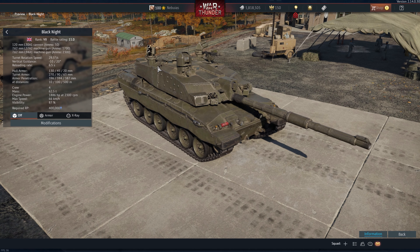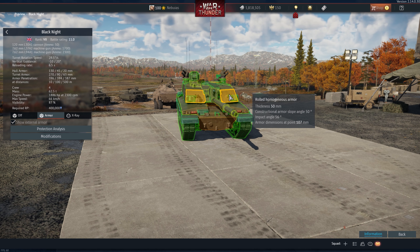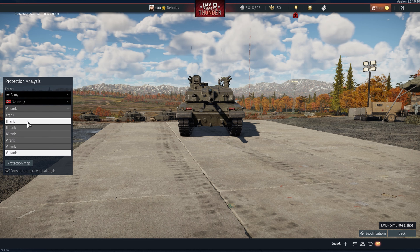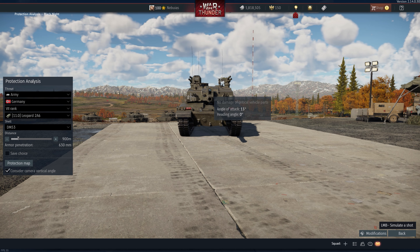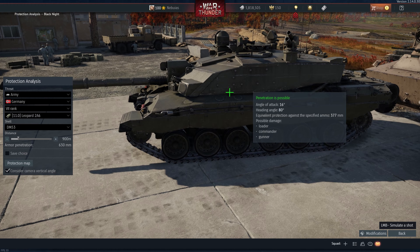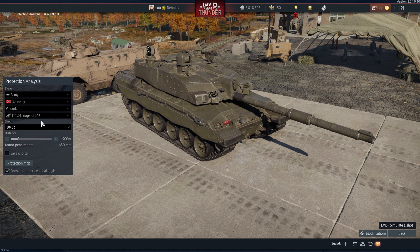Next up we've got the Challenger 2 Black Knight. I was surprised to see this — I didn't expect it so soon after we just had the Challenger TS. What's awesome about this one is it has a hard-kill APS system that works similar to the T-55 AMD-1. Good times for Britain. If you hadn't started grinding British ground before, maybe you ought to start now, because their top tier is shaping up to be very nice. I'm going to start on this. I'm looking forward to the Black Knight, and who knows, maybe we'll get the Ajax infantry fighting vehicle for Britain one of these days.